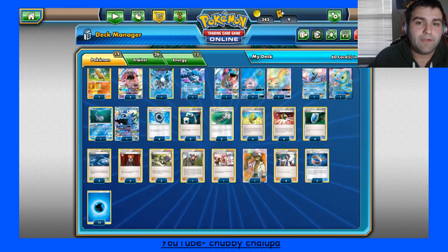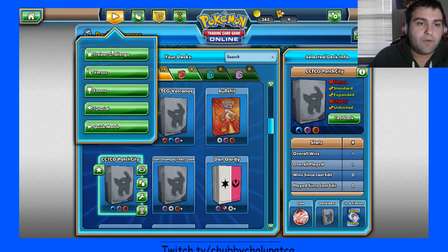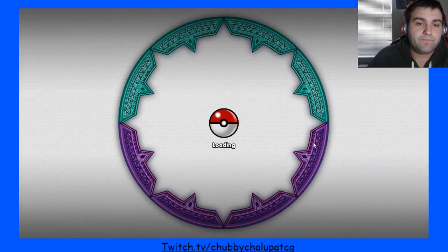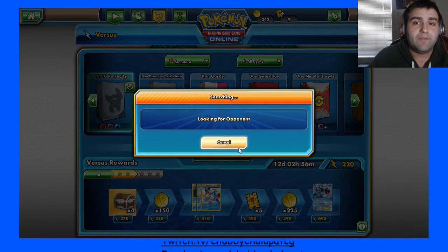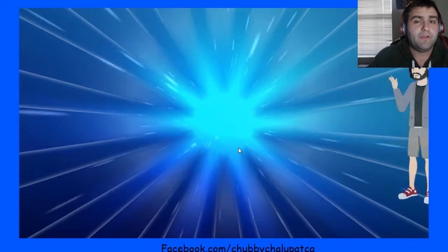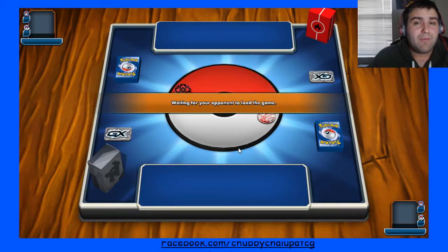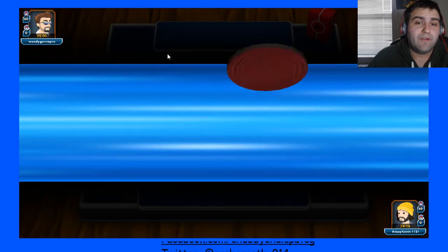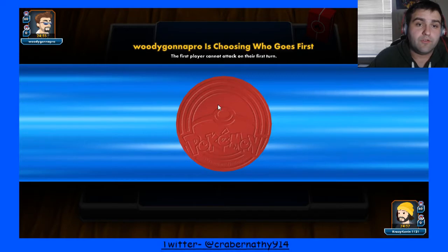We're actually going to take this deck and do a couple games, so I'll go ahead and save it real quick and we're going to play a few games. Now, the one thing about playing this deck — you can't go too aggro against Garbodor, but you can go aggro enough that if you hit Laprases, you should be okay. I think I'm playing against Volcanion because I'll play against Fire. I did lose the coinflip so he's going to choose to go first or second.